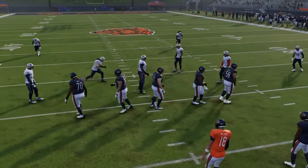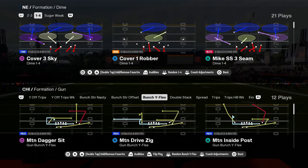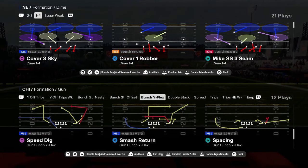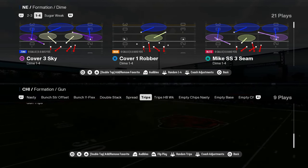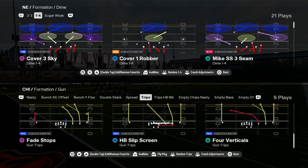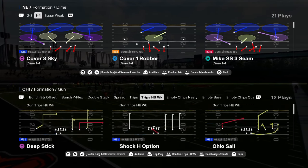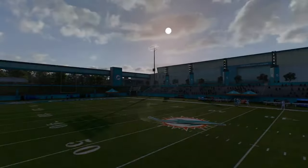That is the Bears playbook. I really like having these two formations together. This formation is kind of a mix-in, and then you also have this trips formation. This trips formation is really good — it has a couple of coverage beaters in it and a really good inside zone. So in certain situations you might want access to that, but that is the Bears playbook.